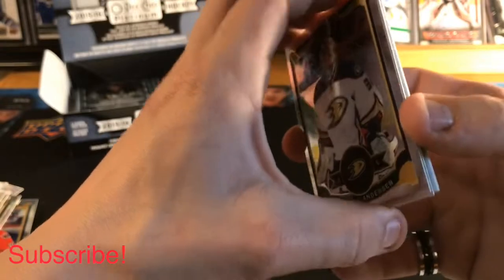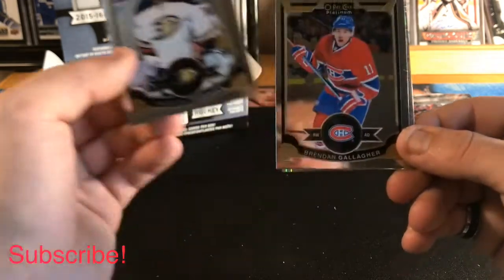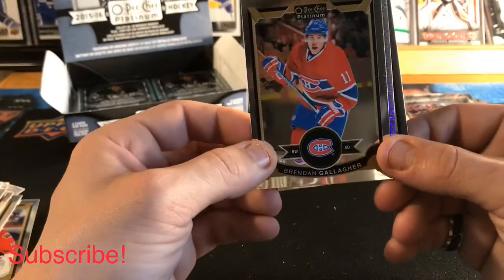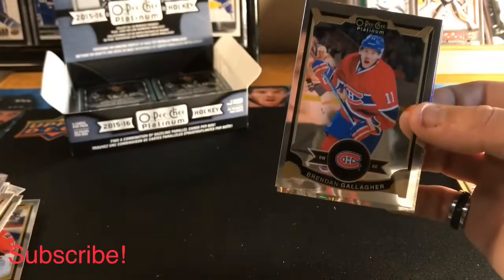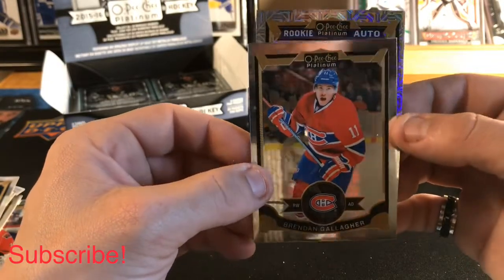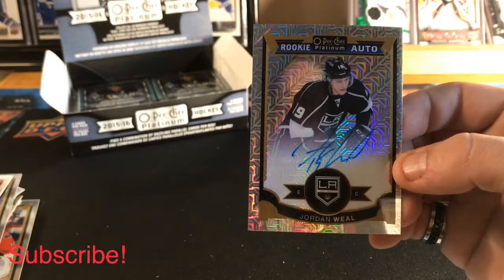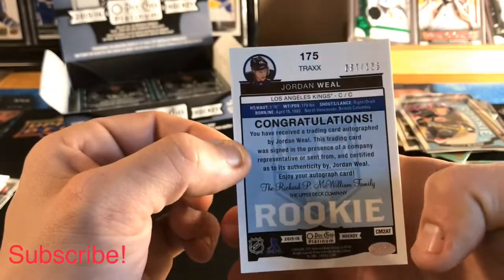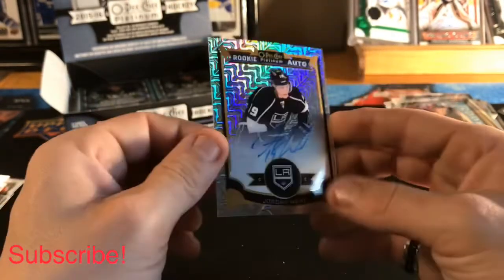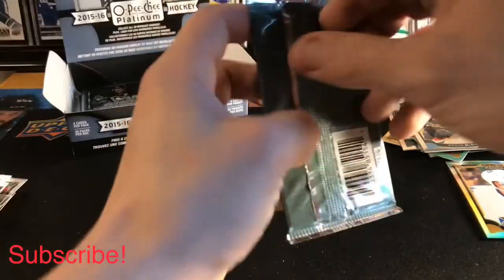Still looking for our auto. We got a Freddie Andersen base, a Brendan Gallagher, a Sean Monahan base — oh, we got our rookie auto here! Not who we were looking for though — Jordan Weal. That's a little disappointing but it is numbered out of 125. Looks like that's going to be our auto, guys — not the McDavid we're looking for.